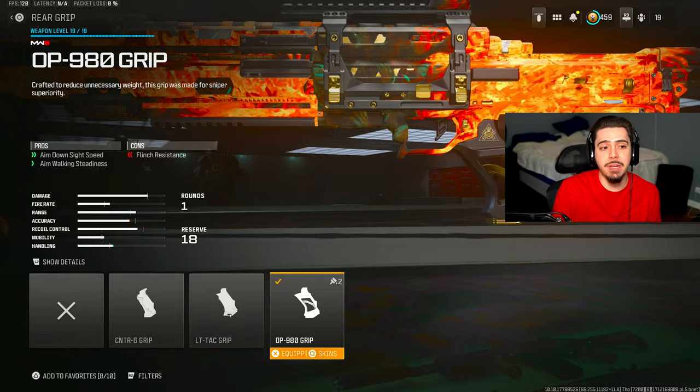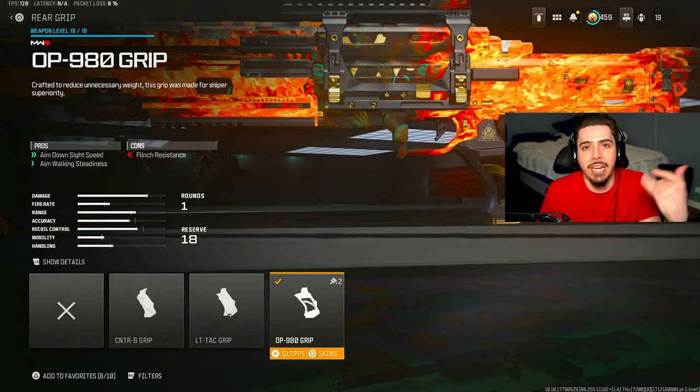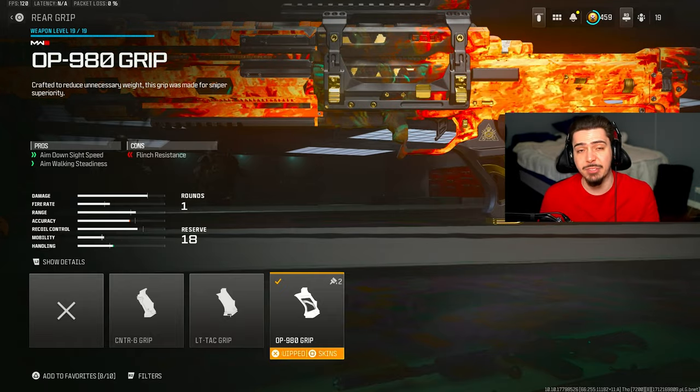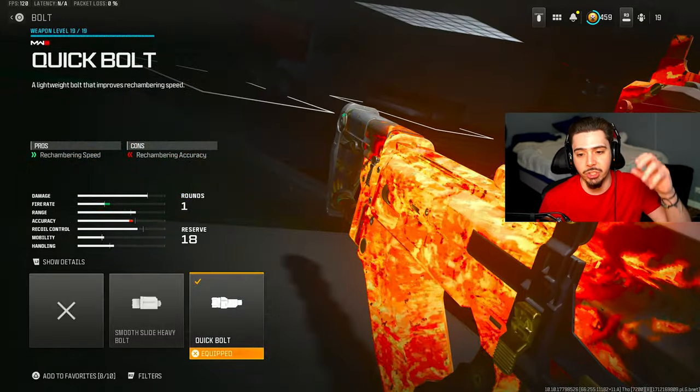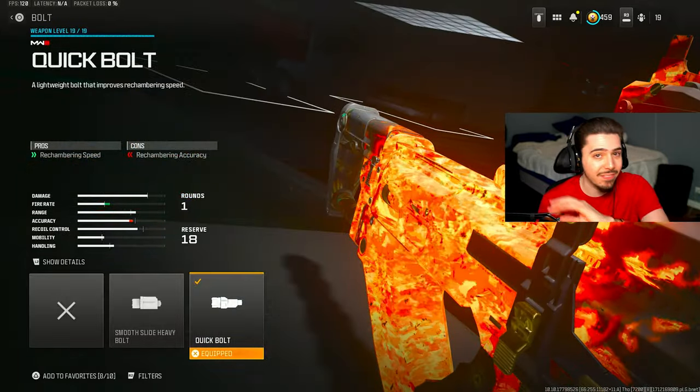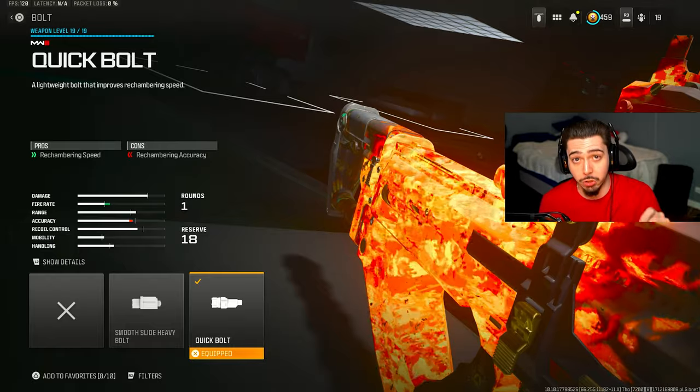First, I have the DP90 grip — you get ADS speed, and I want this to be as quick as possible so I can quickscope with it. I then threw in the quick bolt attachment, which is the most necessary attachment out of any attachment you're using on your Mors.